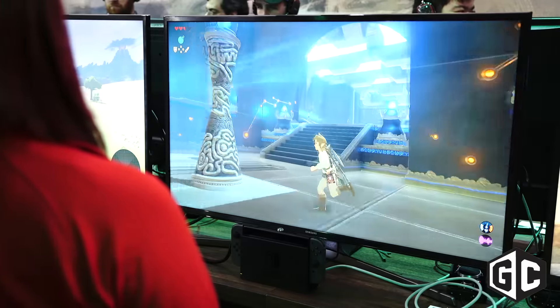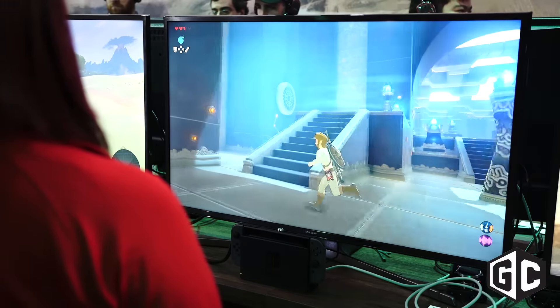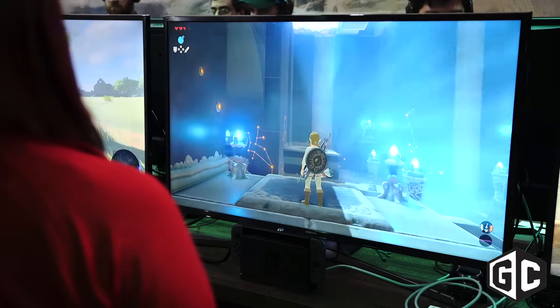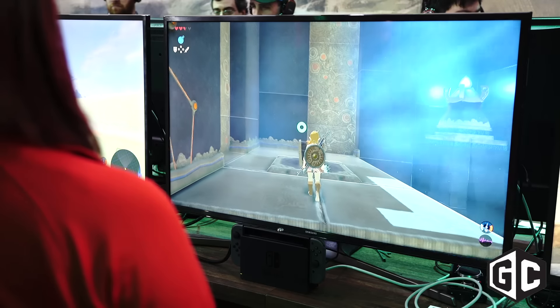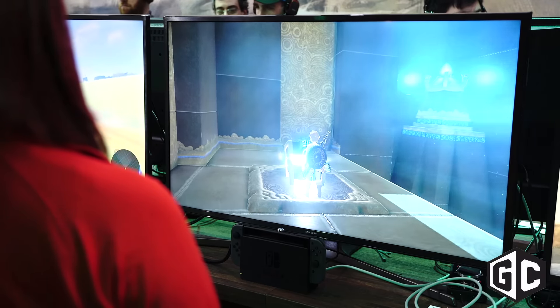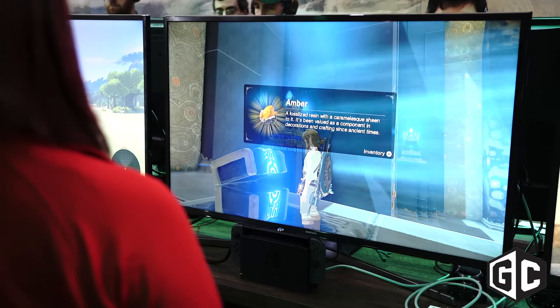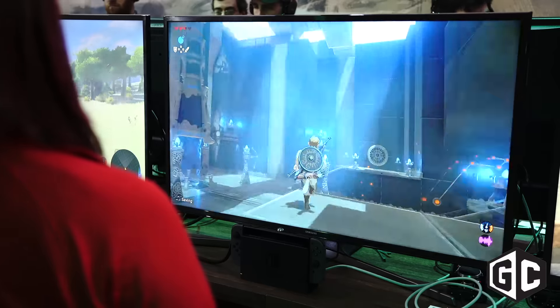Let's try to use that wind to get up there. Link just got the Paraglider, which uses the wind, so maybe that's the way to do it. That's how you travel inside this shrine. There are also different kinds of chests with treasure you can find — Link just got amber from one.